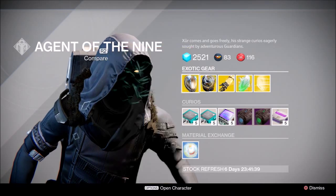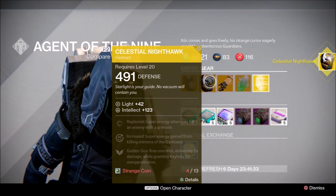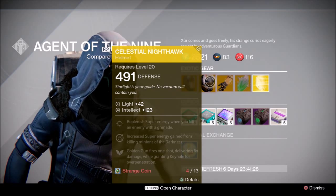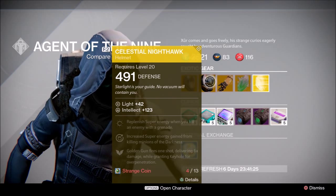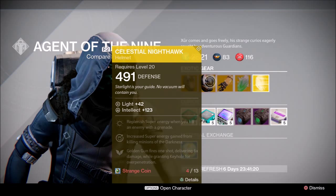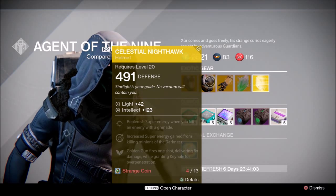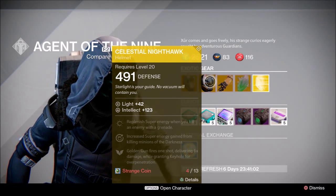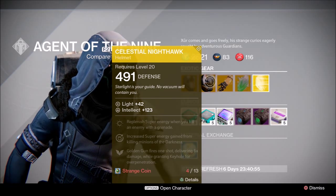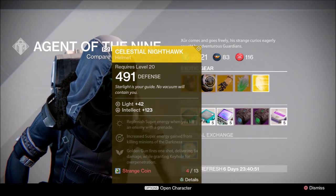For the Hunters he has the Celestial Nighthawk, which will replenish super energy when you kill an enemy with a grenade. It increases super energy from killing minions of the darkness — no idea what that means — and the gun fires one shot delivering six times damage while granting Keyhole for over-penetration.